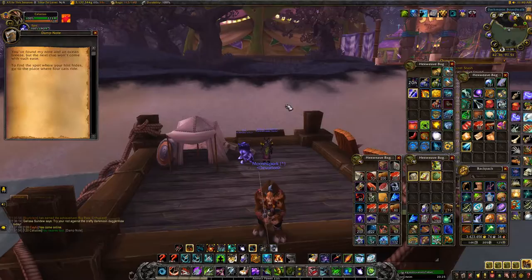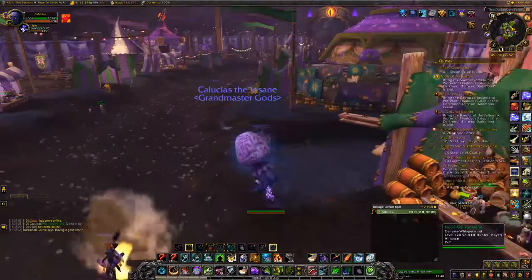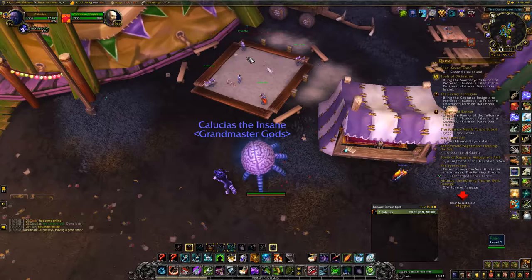We got a Damp Note. This one says: 'You found my note and an ocean breeze, but the next clue won't come with such ease. To find the spot where your hint hides, the place where four cats ride.' The four cats ride right over here, behind this NPC where you turn in all of your quests. Behind this NPC, here are the four cats. Suspicious mound — right here.